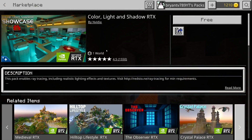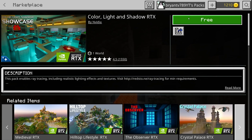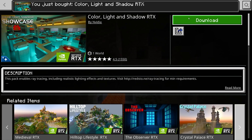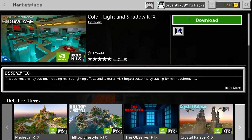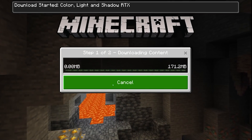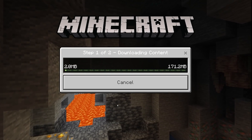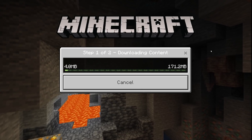You'll see a brief description of what the map has to offer. Over here you'll see a button that says free, so you don't have to pay any money for this. Press on free, and it's going to say purchase in progress. This shouldn't take long, and then you'll get the notification that you bought it. Once done, press on download, and it's going to download the world and any texture packs that come with it.